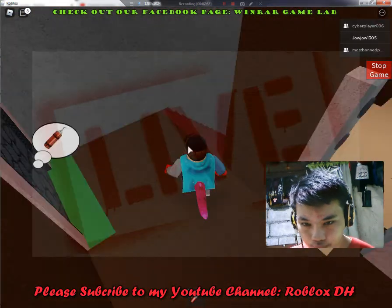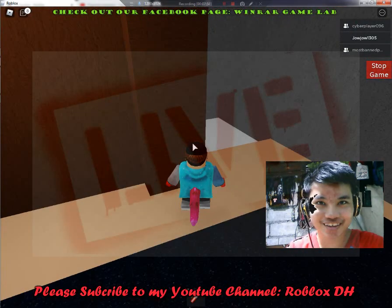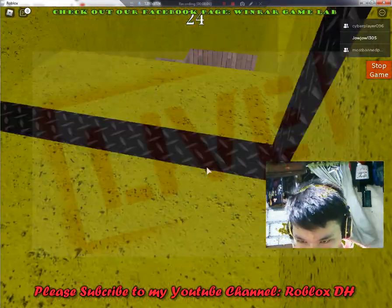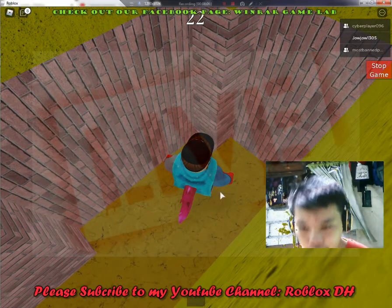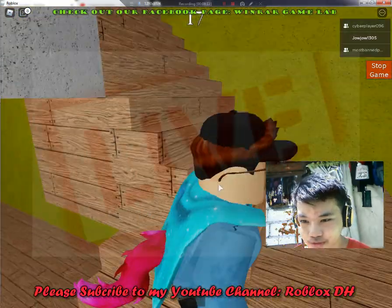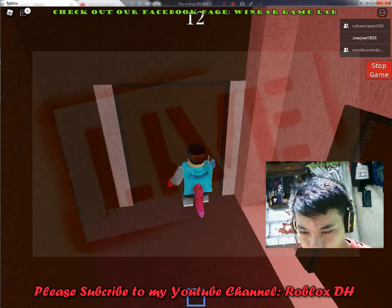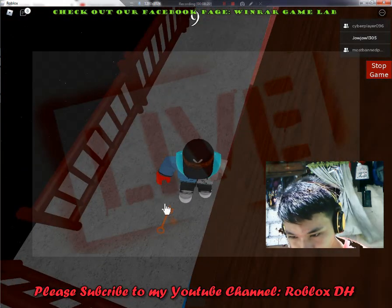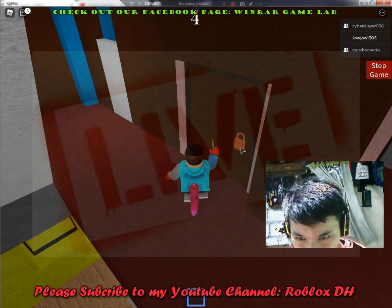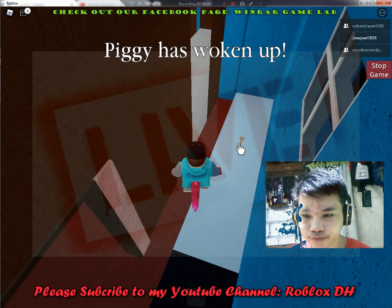I'm gonna take this fire extinguisher — that's the wrong item. Cut the cameras. Okay, let's do this right. Go in here — there's gonna be empty. Man, vents should be closed on rooms — they need Minitoon to add that, at least. If you're watching this — open this blue door.